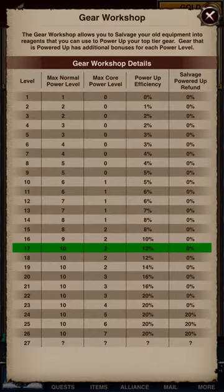I suggest trying to get this to level 17, because at level 17 — if you look at the second-to-left column — you can get up to the max normal equipment power up boost, which is 10. Past that, level 18 and on, it's going to increase your ability to power up your core items. But initially I recommend getting this to 17 so you can power up your normal gear.